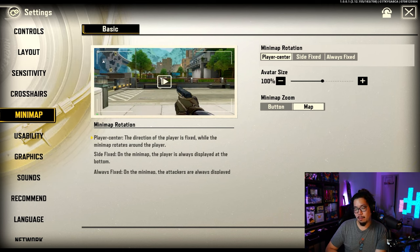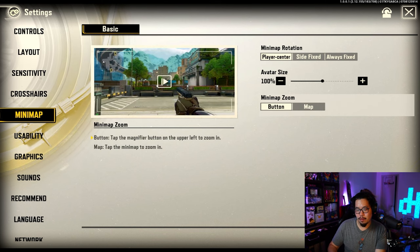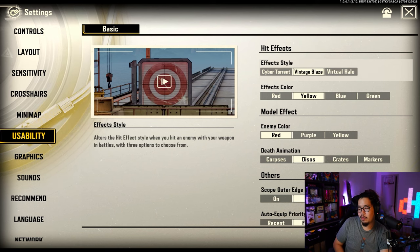Avatar size is really up to you — I have it at 100 so you can see where your teammates are. For mini map zoom, I like having the map button rather than the plus button. You can just click on the map and it zooms in — it's more common in other games. Usability is just on-hit effects and personal preferences.